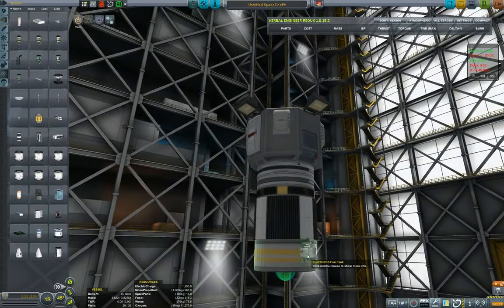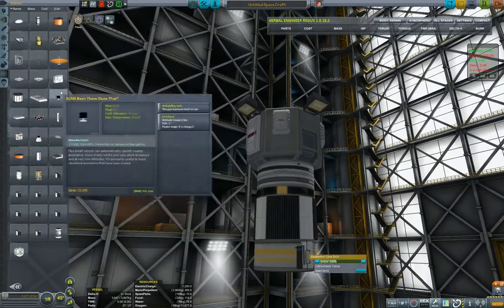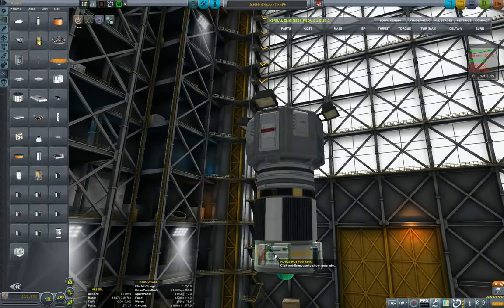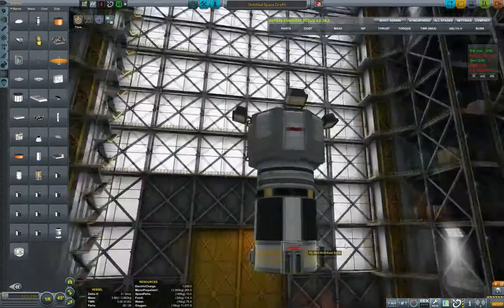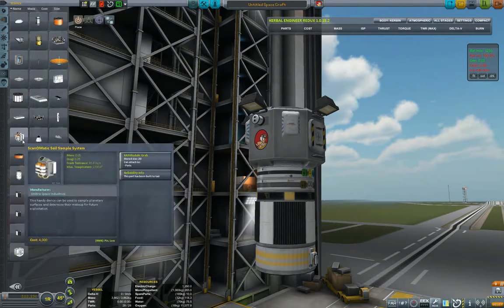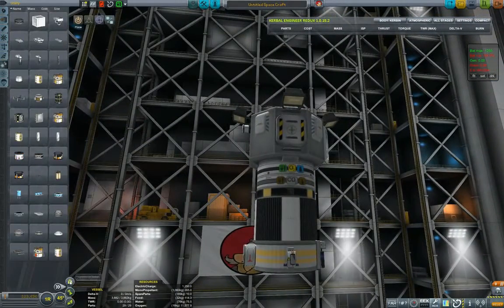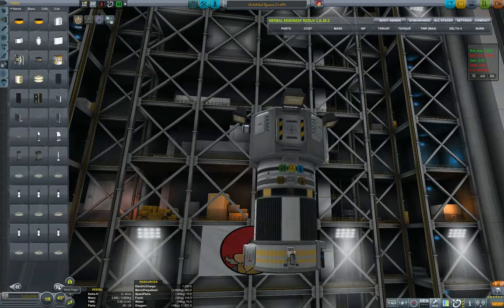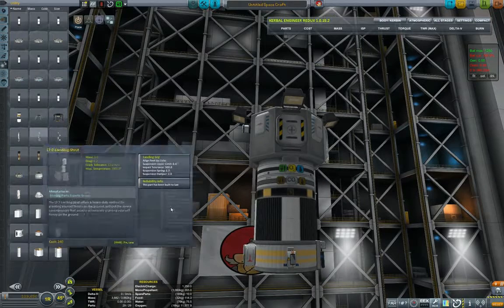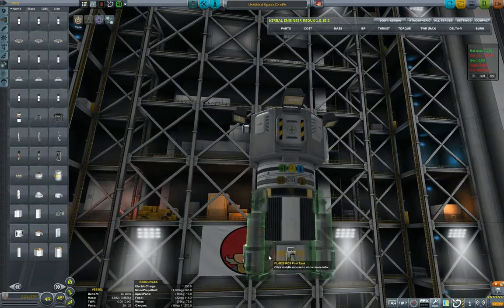We also want a drill — the X Kerbal core drill. And on the fourth side one more experiment: a surface analyzer. Time to add landing legs — I think the bigger landing struts would make it more stable.